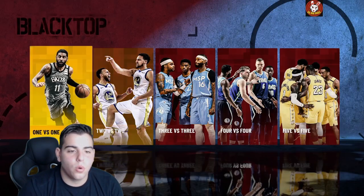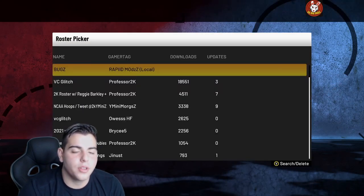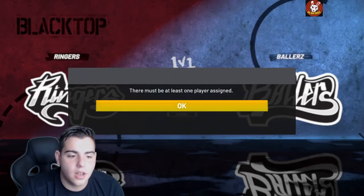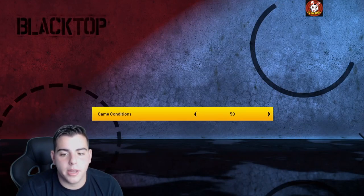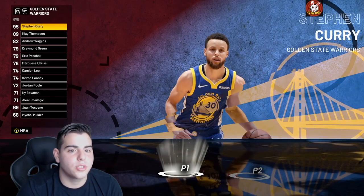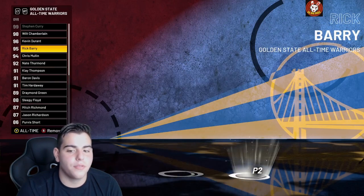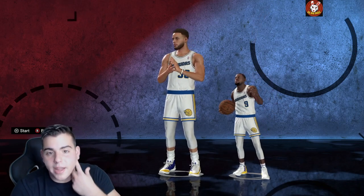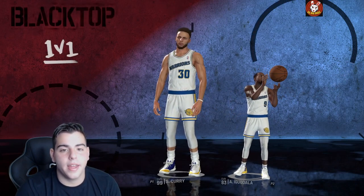You want to do 1v1. Go to Use Your Created Roster — select 'bugs.' Put Game Conditions to 5 and press Advance. Go over to the Warriors: Steph Curry is player one, and Andre Iguodala is player two. As you guys can see, Steph Curry is super tall and Andre Iguodala is 5'4". Press Advance and we're going to get right into this game.